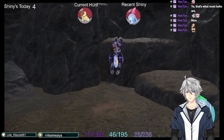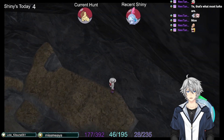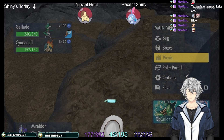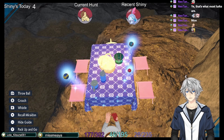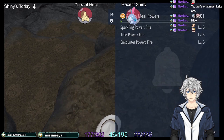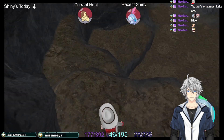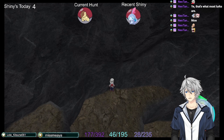Something I forgot to mention: when you are up here, they do not spawn while you are up here. You have to go down and hug the wall — that is how you get them to spawn. As you guys just saw, you can actually get a shiny. It took me about 28 minutes, so it depends on how lucky you are. Thank you guys for watching, I hope it helped, and I will see you all in the next video.